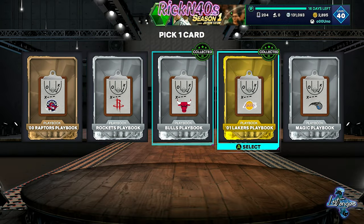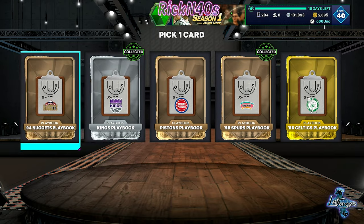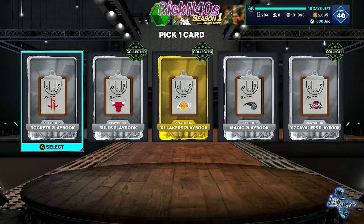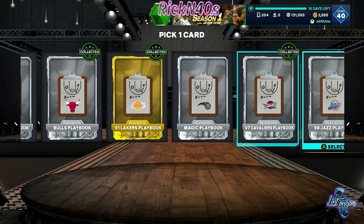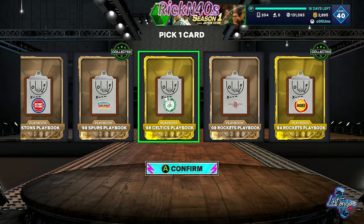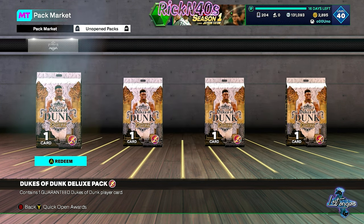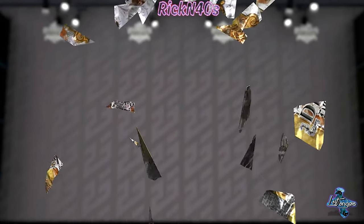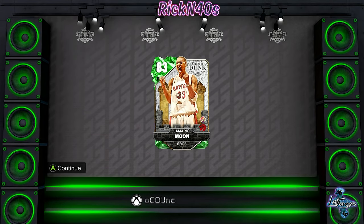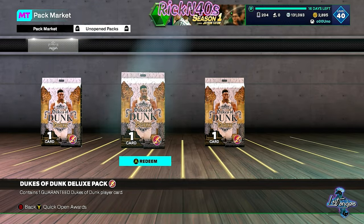What playbook is it for you? I think I'm going to pick the 80... no. That's the old Celtics. The 13 Heat sound pretty good. I already have the 01 Lakers — I like to run with that 01 Laker playbook. But just for the sake of the video, I'm going to go with the 86 Celtics. Anyway, we got these Dunk-tobers here — which one of these is deluxe? All of these are deluxe. These deluxe holds are non-auctionable. We got an emerald off the first one — Jamario Moon.